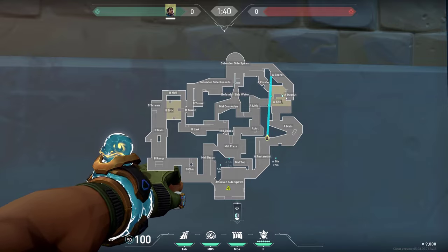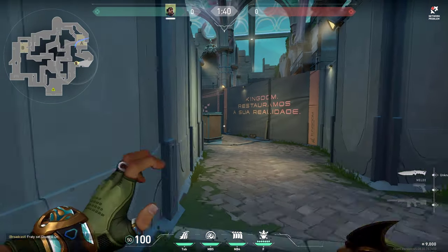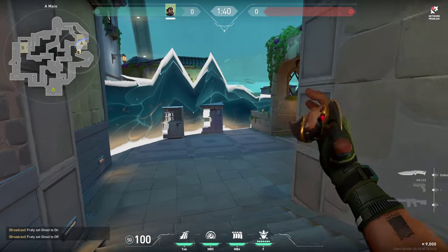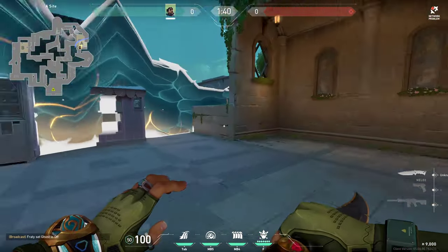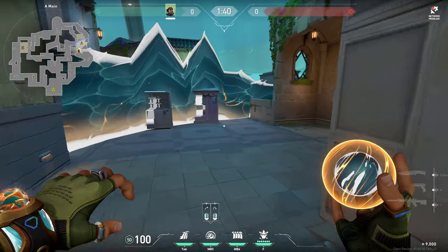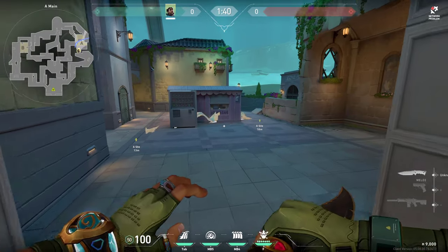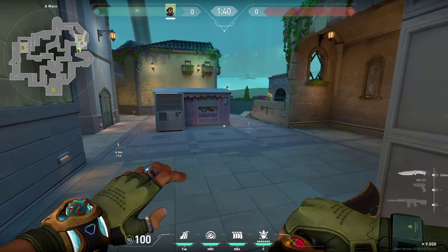You want to curve it so it can look like this — curve it and it can go all the way in the back. When you get here, this side should be clear and all you really have to clear is the close right side. You can combine it with your smokes, either throw them right here or here, so that way you can plant safely and you are not going to get spammed through it.